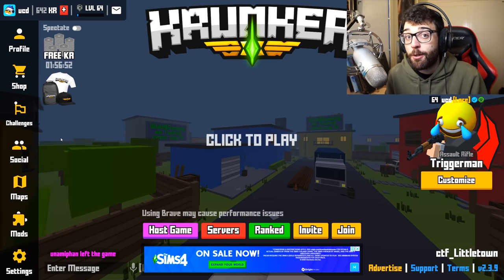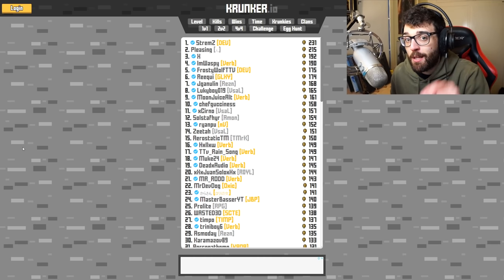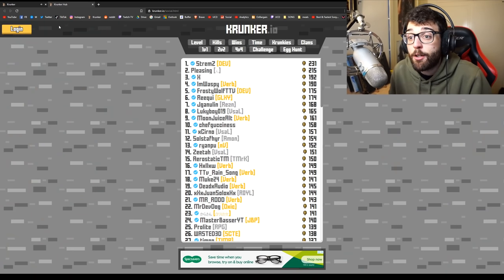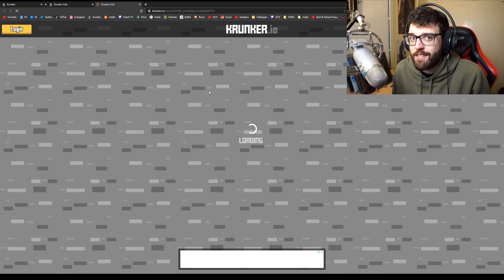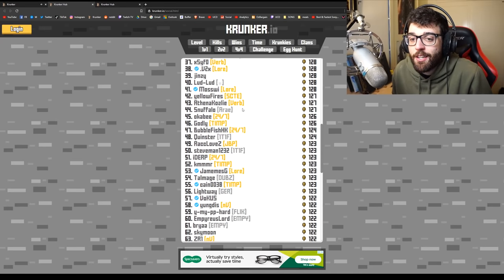The first thing I'm going to show is how to initiate a trade. If you want to request items from a player, go to your main screen and click the social button — it'll bring up the Krunker social hub. Find the player you want to request a trade with. For example, if I want to trade with Frosty Wolf, he's right here on the main screen. But you might be asking: what if my friend isn't in the top 100? How can I find them?